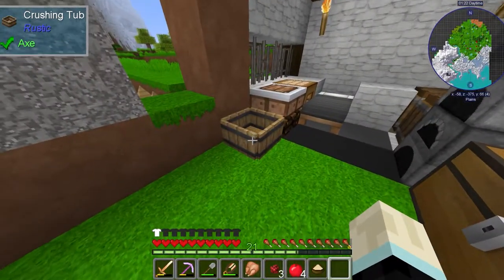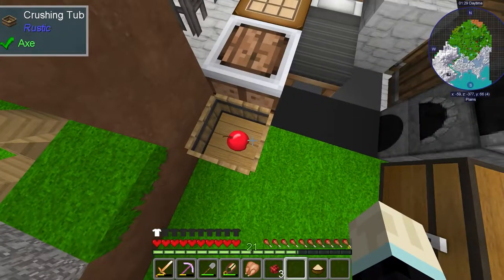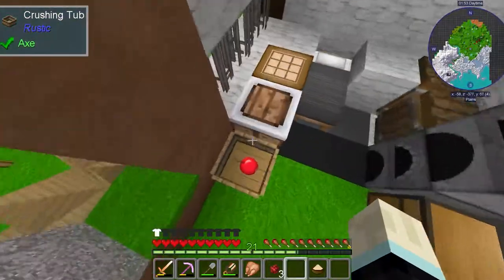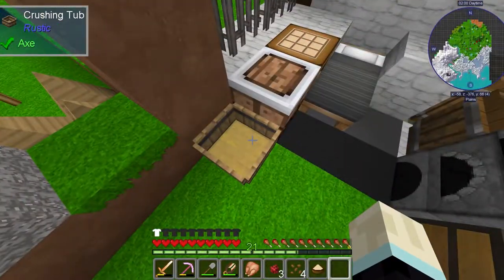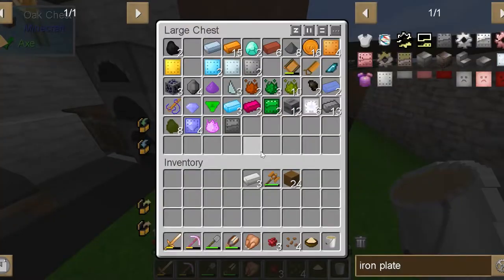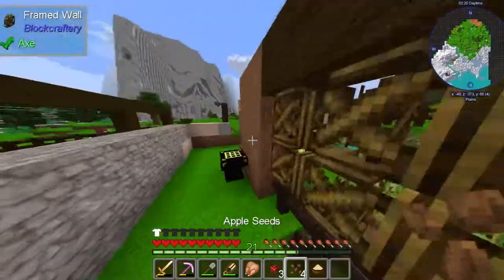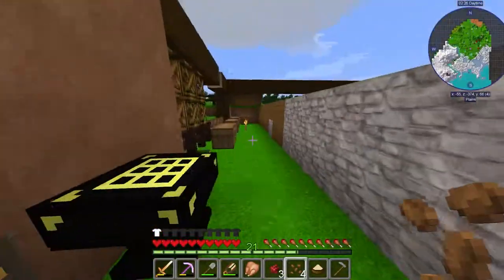We have a crushing tub and I'm not sure how this works — I'll figure it out. So we gotta stomp around on it a little bit like that. Now we got some apple juice! If we have a bucket maybe we can get that out of there — yes! Now we have an apple juice bucket. I don't know what we can do with apple juice, but alright.